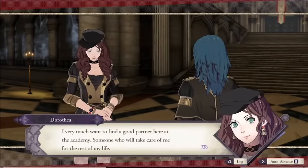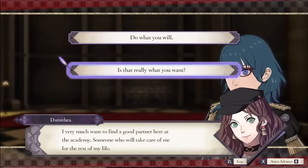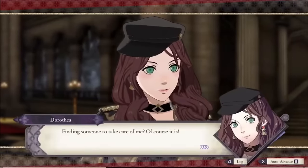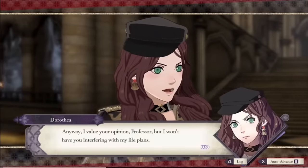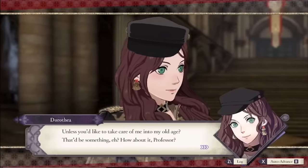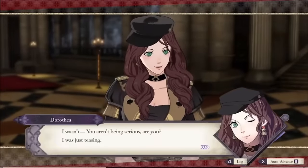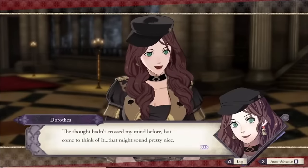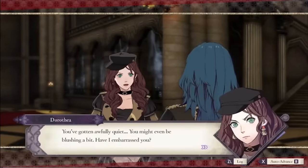Of course, combat bonuses aren't the only reason you want supports in Three Houses — this is the only game in the series where you can support with units that you haven't recruited yet. Building these supports also makes units easier to recruit. Each student has a stat and skill they like, and will join your class when you have those stats and skills at a certain rank, but the stat and skill requirement is reduced as you increase your support rank with them. So if you want to recruit Ferdinand but don't want to grind heavy armor skill, you can shower him with flowers to lower how high your armor level needs to be.